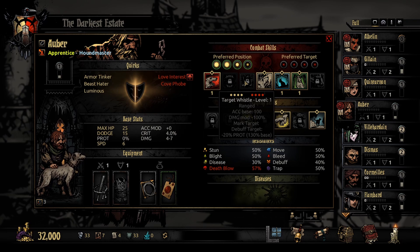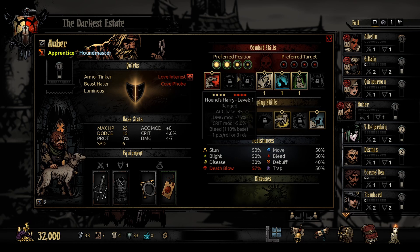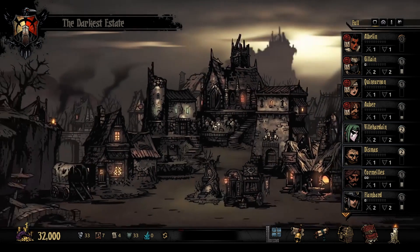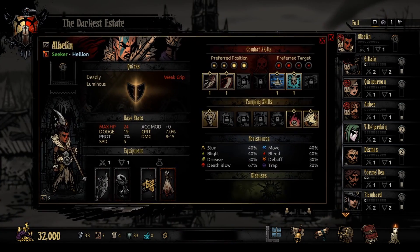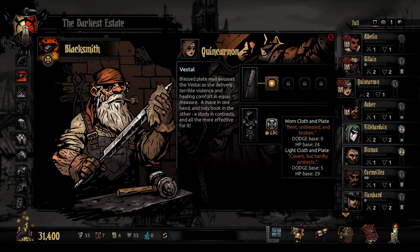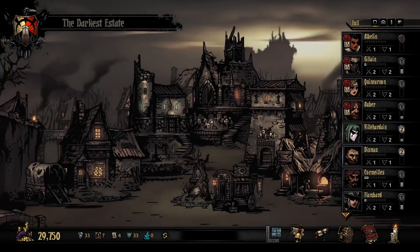He's good. All right, looks like everything's good there. Let's make sure her weapons are leveled at the Blacksmith. She can't level her weapons — okay, looks like we're good to go.